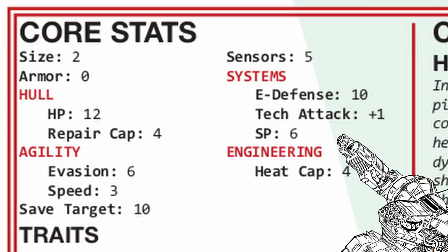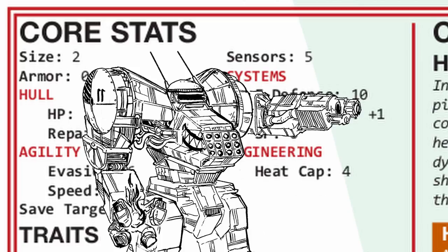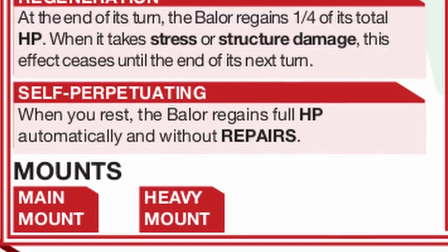Its sensor range is also very short, even though it can hack well as a Horus frame, and it's also very slow. Baylor definitely needs a bit of help getting somewhere, but not only is it damn near invulnerable, it comes with the utility of not requiring any repairs spent on patching your health at all, so all your repairs can be spent on other things instead.